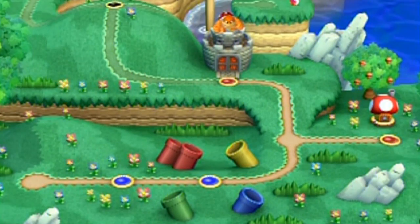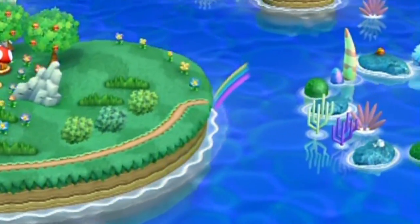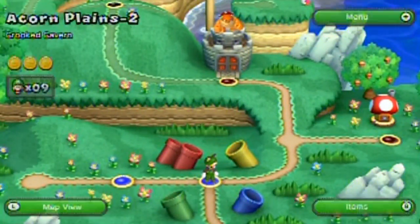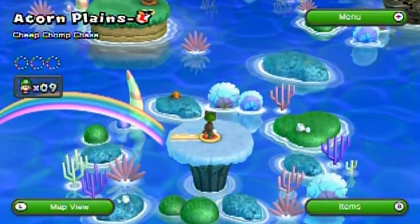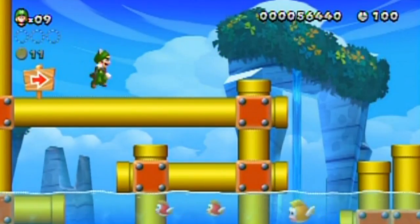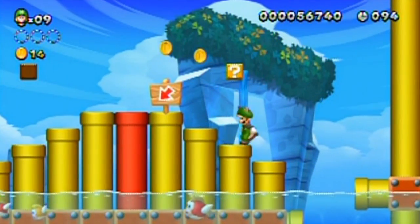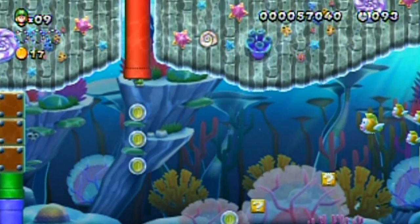Two levels 100% so far. This path is pretty long — it leads to a big shortcut, but I'm not going to take it. I just want to beat this level. This is 'Cheap Chomp Chase' at Acorn Plains dash, marked by a Cheep Cheep symbol — a nice touch. I want to see if there's anything around before going in the red pipe, and we're going to be chased by a Cheap Chomp.